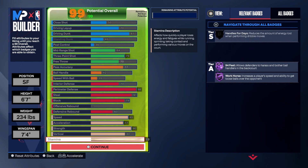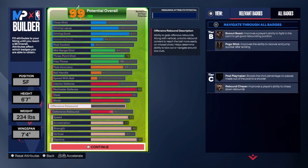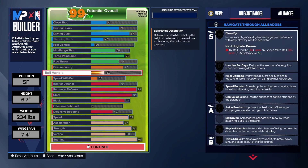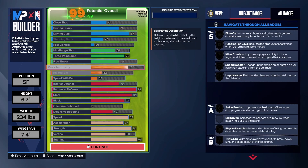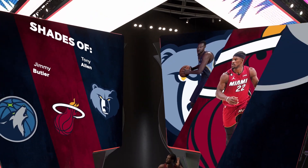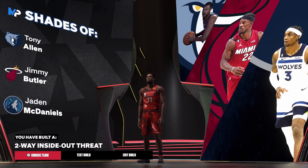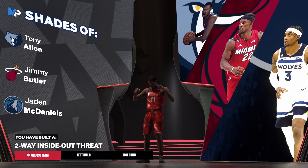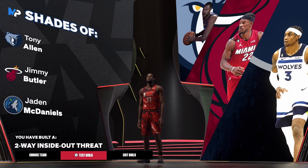This right here is the final build. I didn't show all my defensive badges, but you get clamps on gold, pick dodger on Hall of Fame, ankle braces on Hall of Fame, challenger on Hall of Fame, fast feet on gold, workhorse on Hall of Fame, and off-ball pest on Hall of Fame. A lot of people don't get Hall of Fame pick dodger — people are gonna be sending screens but we're good. We're compared to Tony Allen, Jimmy Butler, and Jannon McDaniels, and we're called a two-way inside-out threat. Let me know in the comments how you guys feel about this build — I think this is the best lockdown build right now.